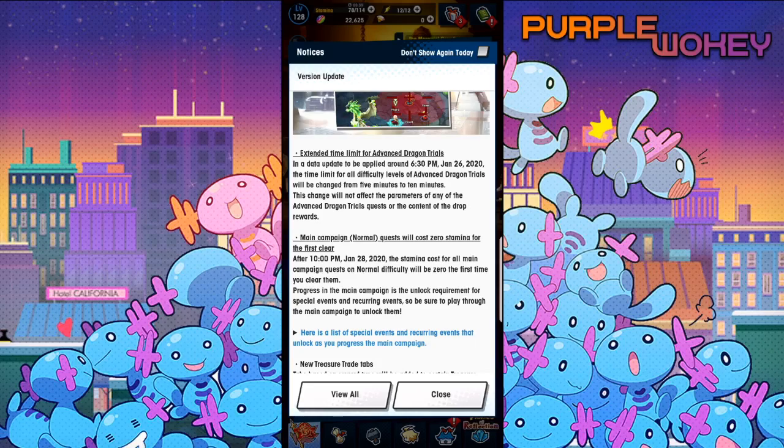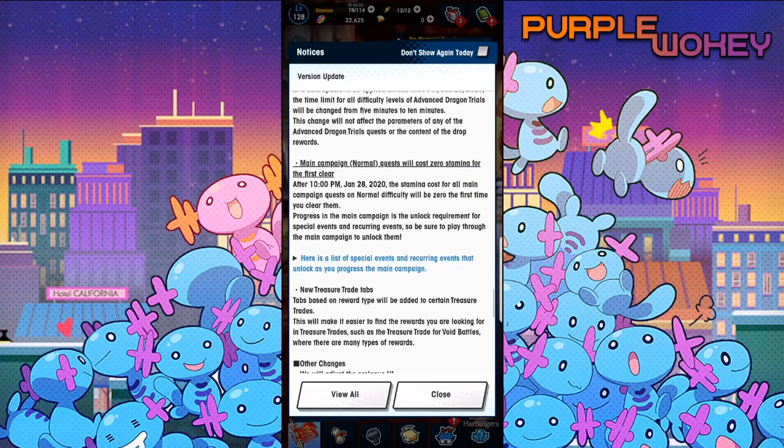Extended time limit for advanced dragon trials. In the update to be applied around 6:30 p.m. January 26th, the time limit for all difficulty levels of advanced dragon trials will be changed from 5 minutes to 10 minutes. This change will not affect the parameters of any advanced dragon trial quest or the content of the drop rewards. This is great, because there have been so many fights where we lose literally because we don't do enough damage. For a lot of new people, they don't understand that if you're too cautious and not doing constant DPS, you won't be able to beat the dragon in the 5-minute mark. I've lost a good number of fights on HMS where we took it to the 5 minutes and if we had literally an extra minute I would have been able to beat it. Good update, very good for learning.